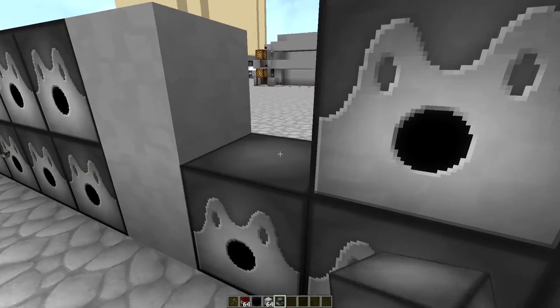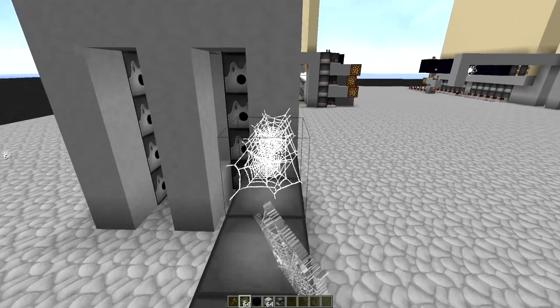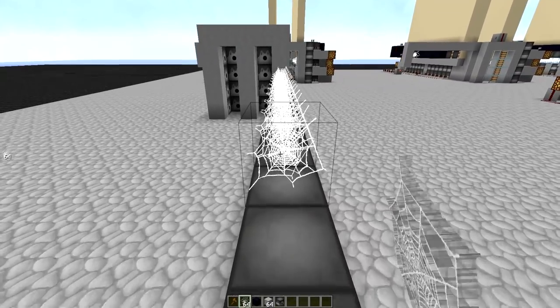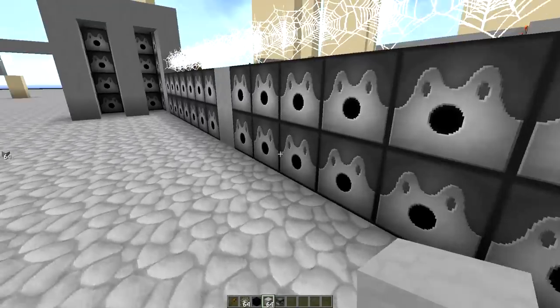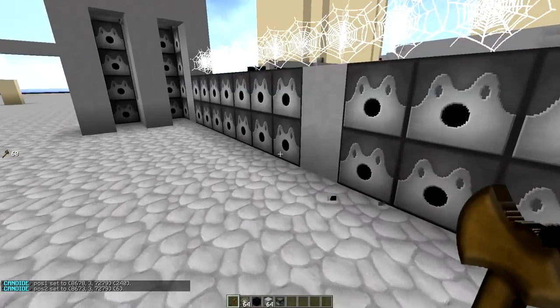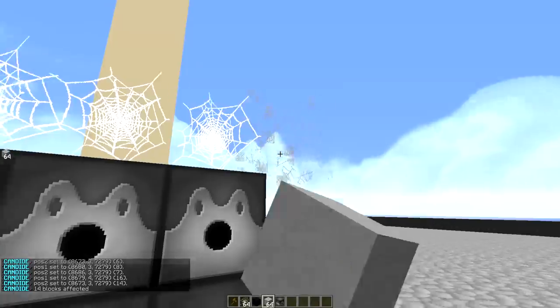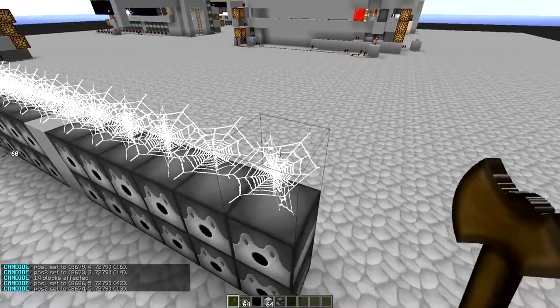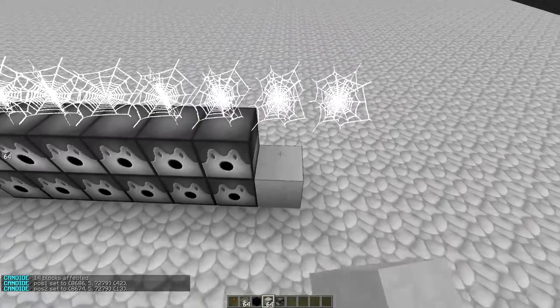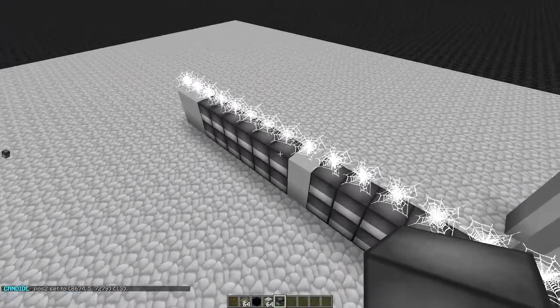Once we've done that, we need six more blocks. We can count how long it is — it should be 13 blocks. Because the first section was seven long, not six, now we have boosters that travel 15 blocks total. Once we've done that, we can go ahead and do the other side exactly the same.